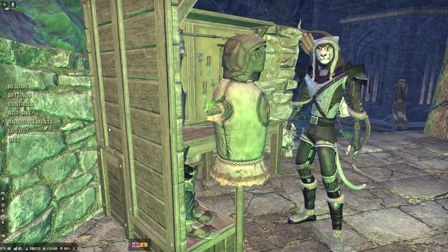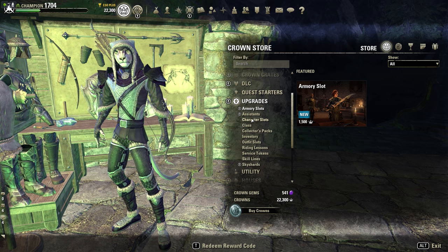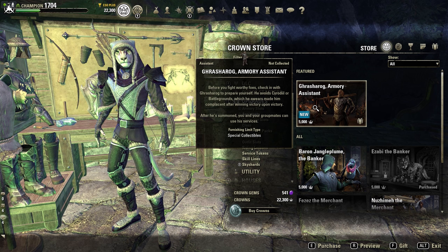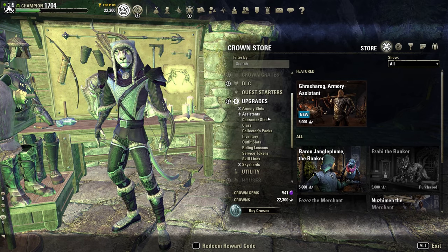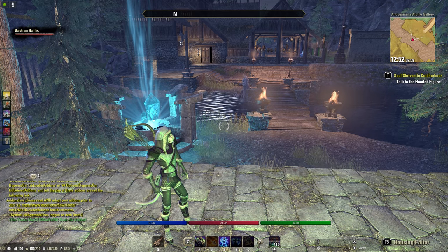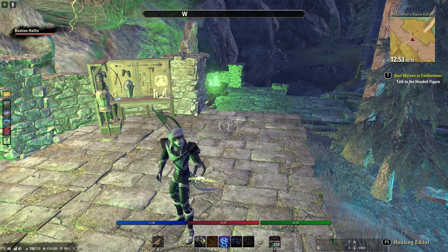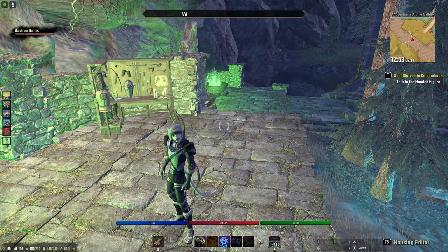Lo que son Skills, Champion Points y puntos de vida o Stamina, eso ya es automático. A su vez, también hay la posibilidad de comprar un asistente, que lo tenemos en la tienda de coronas. Si venimos a Upgrades y venimos a Asistentes, tenemos aquí a Grasarou, el Armory Assistant. Cuesta unas 5.000 coronas y nos proporciona un slot adicional. Lo que hace el asistente es que podemos invocarlo en cualquier parte, al igual que invocamos un comerciante o un gato, en cualquier zona, y a partir de ahí poder cambiar las Builds a nuestro antojo.